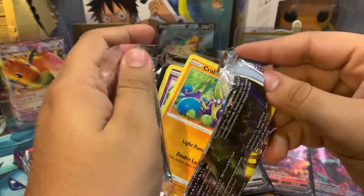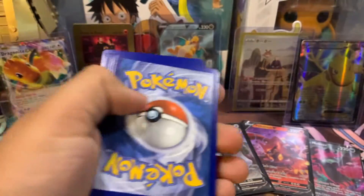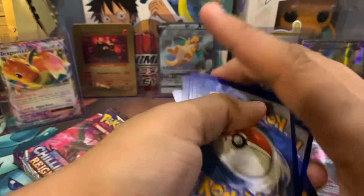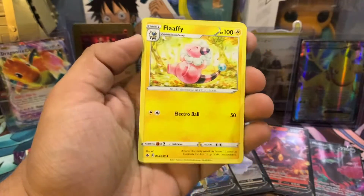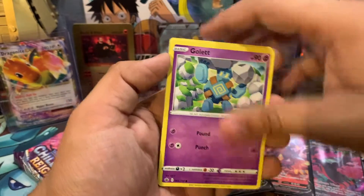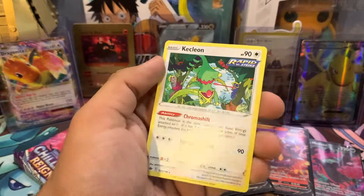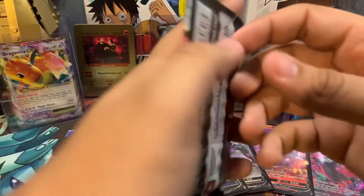Yeah, that one's a little weird how I opened that one. Code card. Fire Energy. Fluffy. Clefairy. Honto. Crab Brawler. Colette. Porygon. Mareep. Rockruff. Ladyba. And a Leon. That was a little rough on the left side, but hopefully last pack magic will give us something nice.